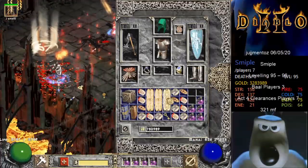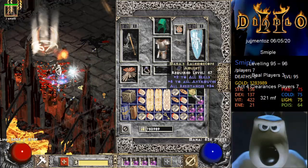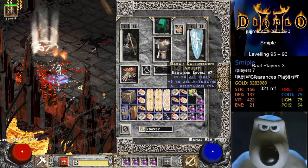Unique Amulet. Unique Amulet is... Mara's Kaleidoscope. Well, that's about my third one in the past few weeks.